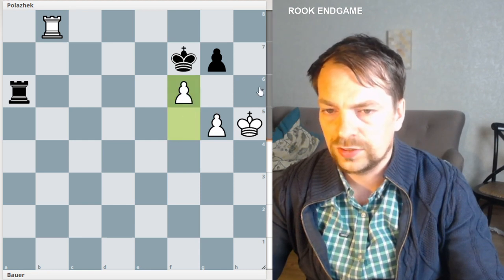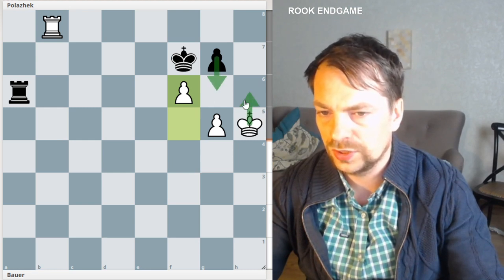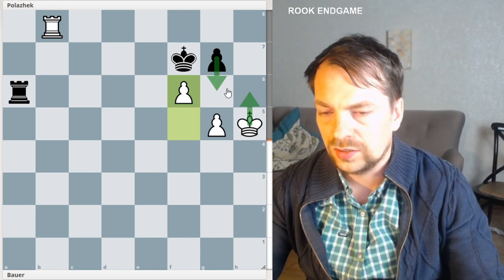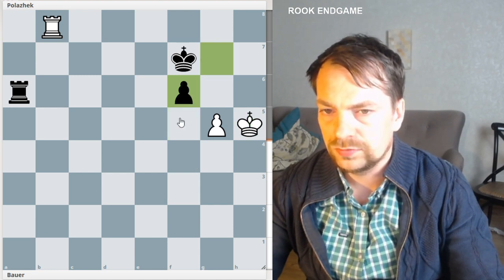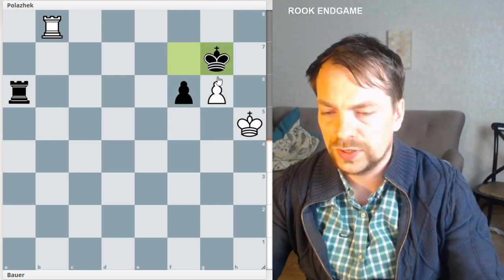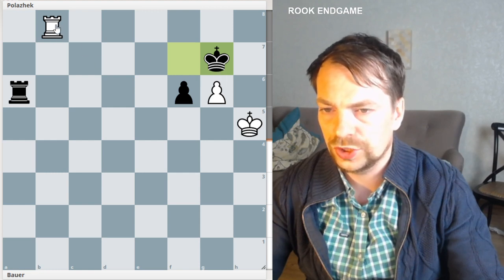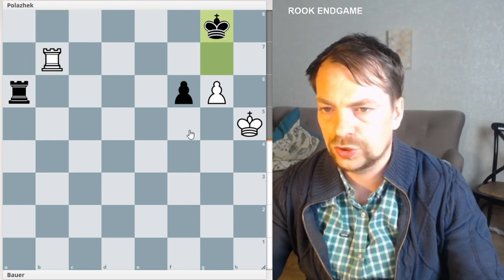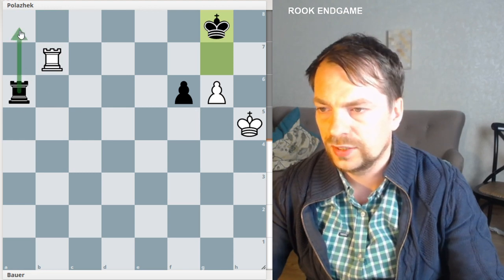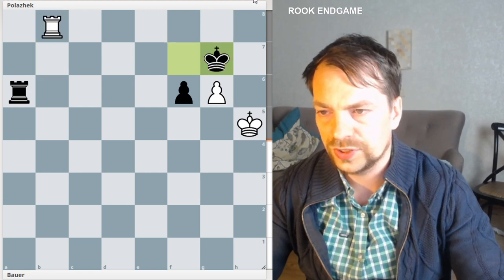F6 is actually a mistake — a draw — because except for G6, which is losing to king H6, black can play takes. And after G6, king G7, black arrives at a drawing position, which is a very easy draw: the king goes back and the rook will protect the 8th rank. So it's a draw position.